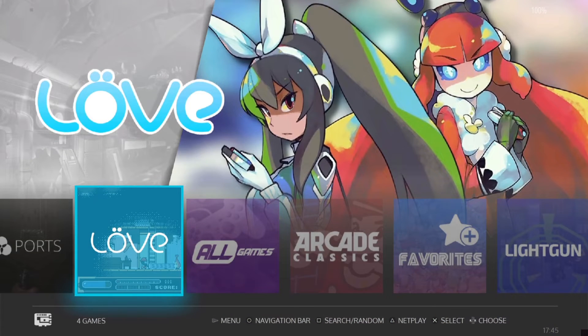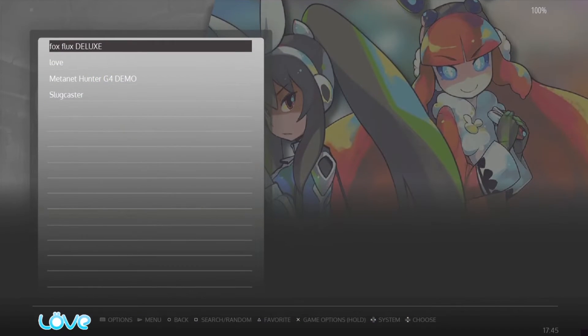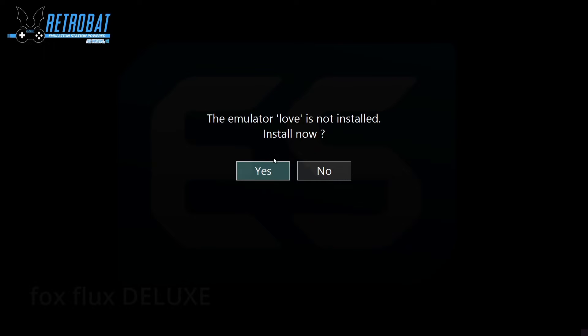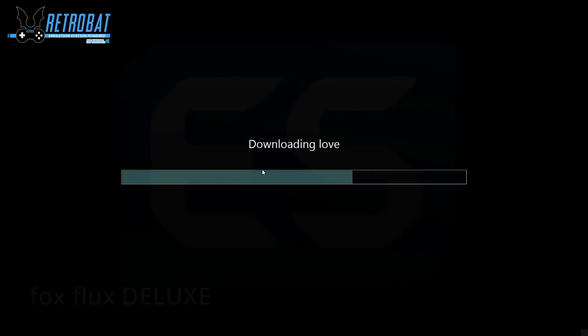You should see LÖVE come up within RetroBat. If we go in and open up one of the games, that's going to prompt us with a message: 'Emulator LÖVE is not installed — install now?' Click yes.